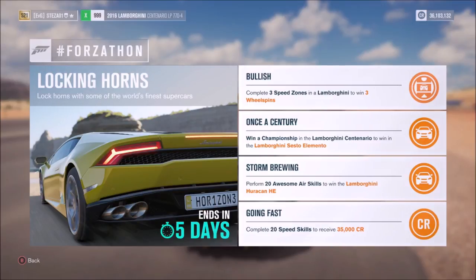The first challenge called Bullish wants you to complete three speed zones in the Lamborghini to win three wheel spins. The next one called Once a Century wants you to win a championship in the Lamborghini Centenario to win the Lamborghini Sesto Elemento.